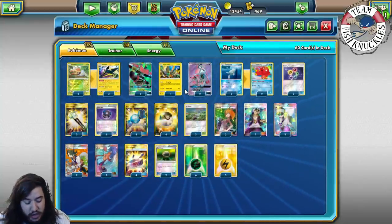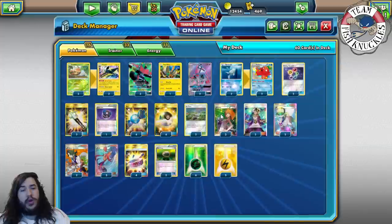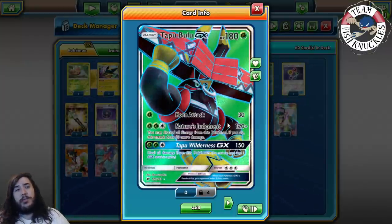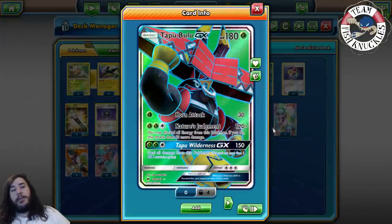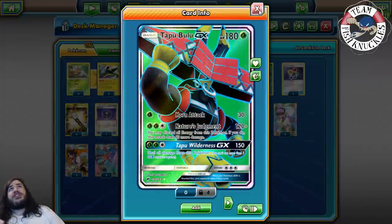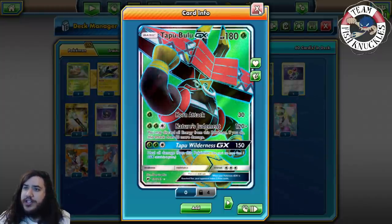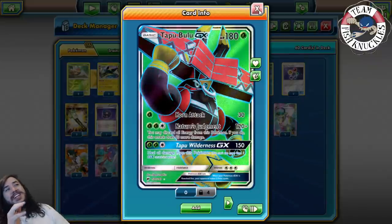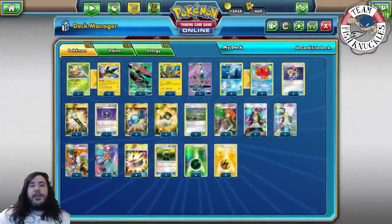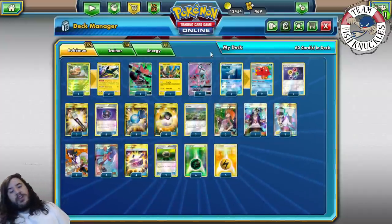Round three we're playing against Sean Cole who is playing Greninja. Greninja is Water, weak to Grass — you can use Horn Attack to knock out a Froakie and then Nature Judgment turn two. Sean would opt to go second both games — he wins the coin flip, goes second, and would Wally a Frogadier turn one both games. I was scared from the start, but we still had enough pressure just being Grass type, and Tapu Bulu healing with the Tapu Wilderness is really nice. We take the game pretty easily 2-0.